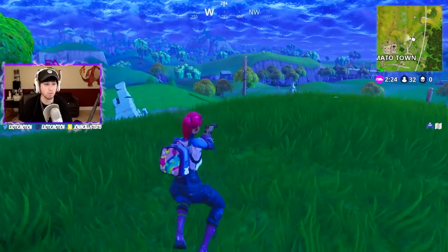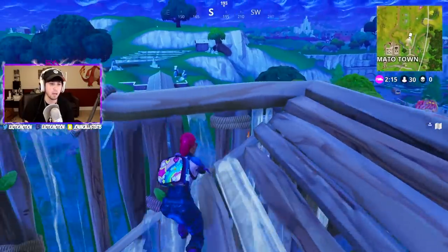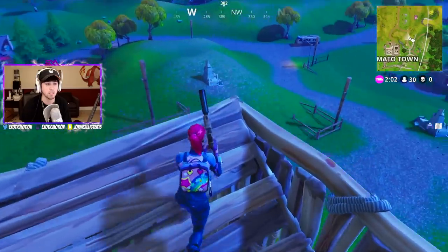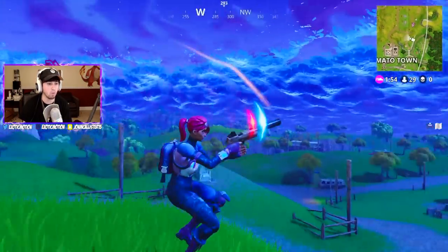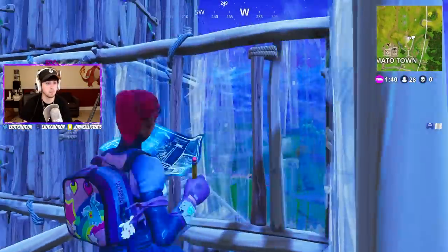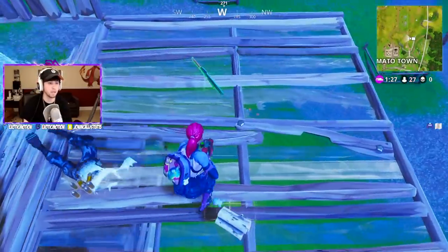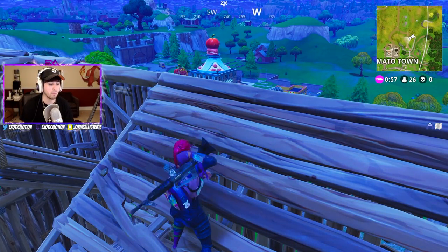All right, starting off, a normal 1x1 looks something like this. Three stories high in a 1x1, and you just sit here and wait until you see somebody running across the field. This is what you're going to see a lot of people doing in solos. But this is not the way, because if you go up even higher, you're going to take fall damage. All someone has to do is shoot one of these out — and then I got sniped from behind while trying to give tutorials.